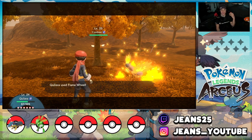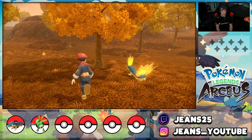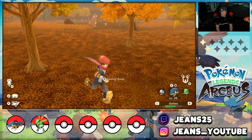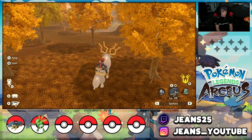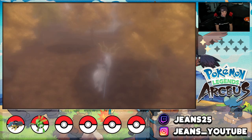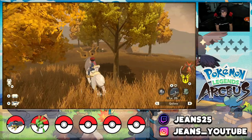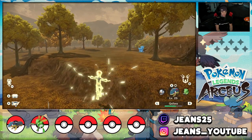That Ursaring over there is nutty — keeping its guard up. I'll drop a Flame Wheel on something nearby. This is actually a really good spot to level up Quilava or whichever starter you picked — lots of good grass and bug Pokémon you can one-shot. Don't mess with that Ursaring though, it's got to be like level 30. Hopping on Wyrdeer and getting going. Checking the map — I see some Krikatonos over there but I don't want them.